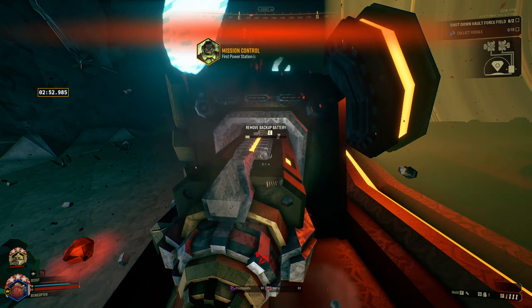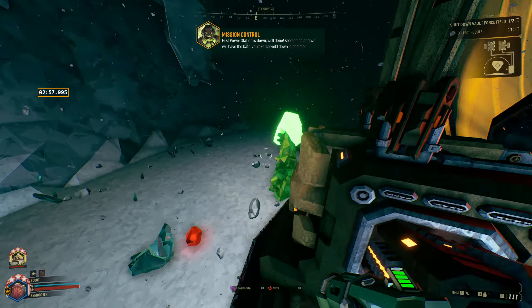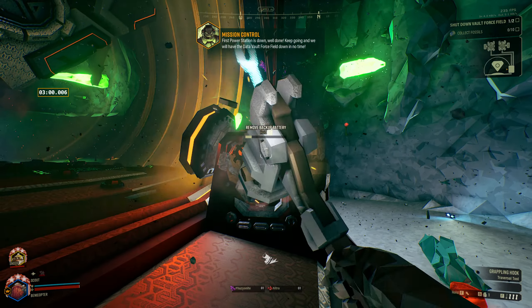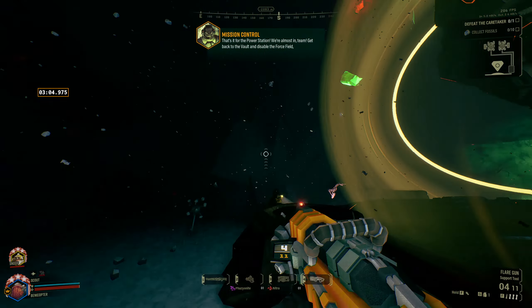I'm on the thing. Breaking it down. Keep going — we'll have the data vault force field down in no time. That's it for the power station. We're almost in, team. Get back to the vault and disable the force field.